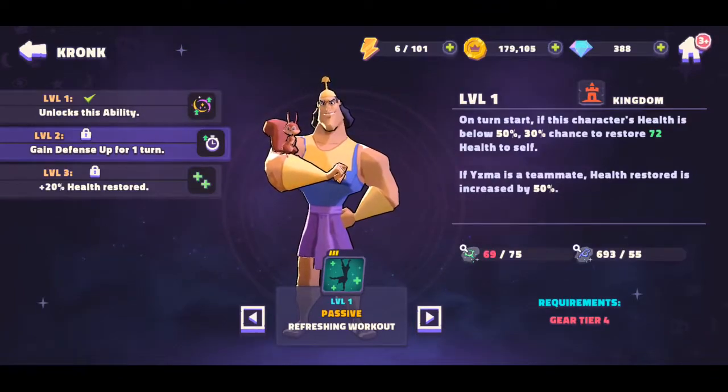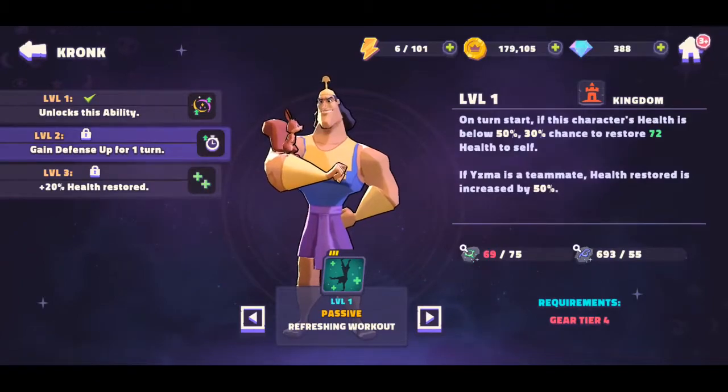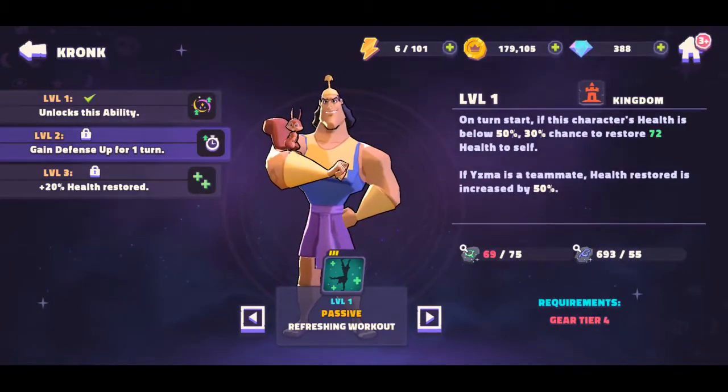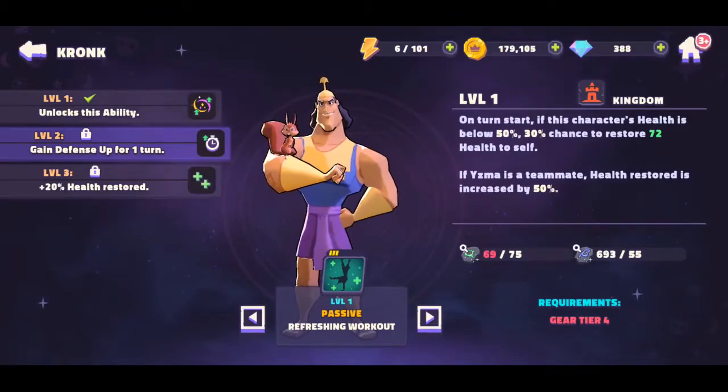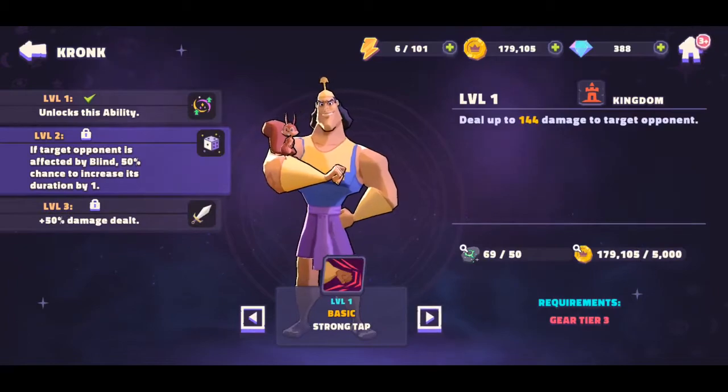His passive: at the start of a turn, if this character's health is below 50%, there's a 30% chance to restore 72 health to self. If Jasmine is a teammate, the health restored is increased by 50%. At level two, you also gain a defensive up for one turn and a 20% health restore. Since it's passive, it restores automatically whenever you drop below 50% health.